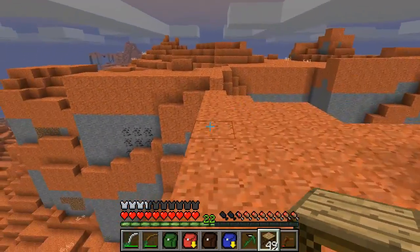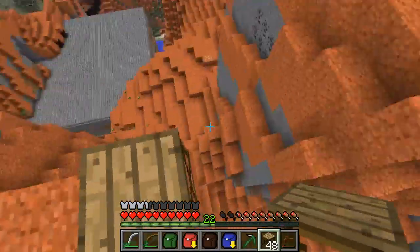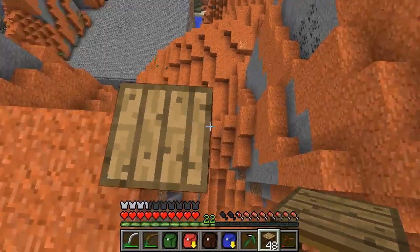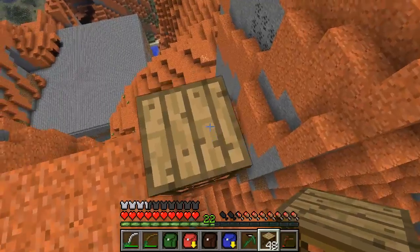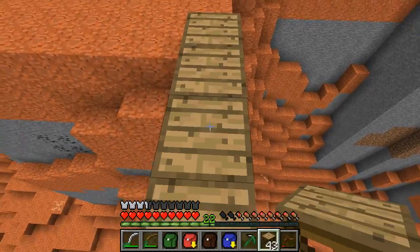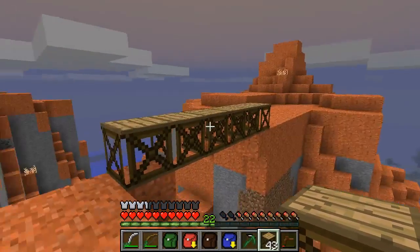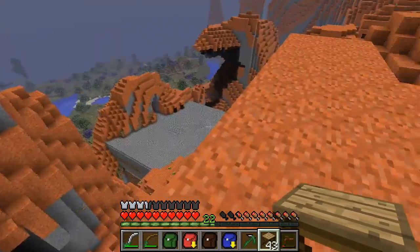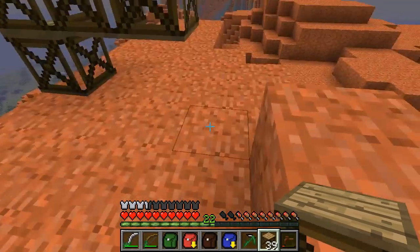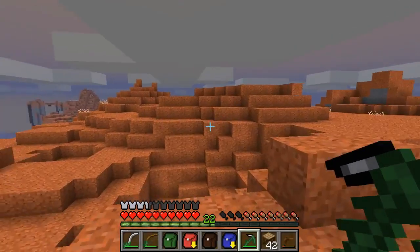I'm just going to go over here and take a look. These scaffolds — can I do it? There we go. These scaffolds can be used as a bridge as well. Normally they'd fall down, but because they're attached to a scaffold at either end it's not a problem. They can only span two without having another support. In this case it was only four wide, so didn't need to worry about that much at all.